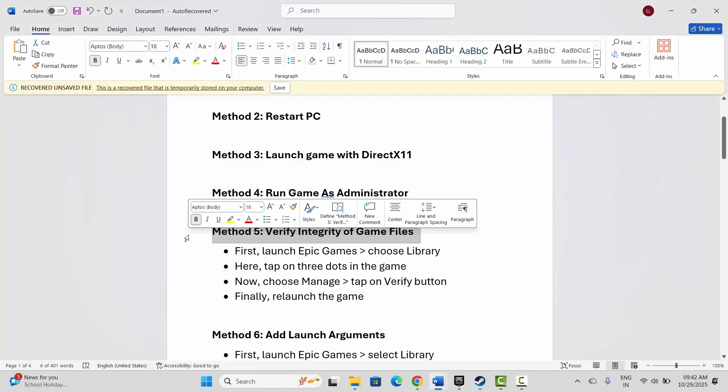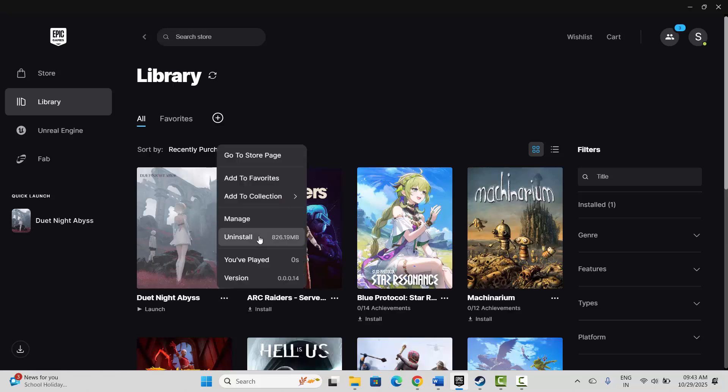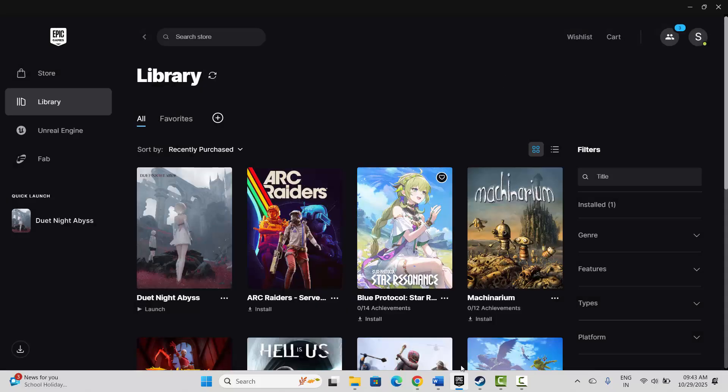Next is to verify integrity of game files. Go to Epic Games, under the Library section select your game, click on the three-dot icon, click on Manage, and here you can see 'Verify integrity of game files'. Click on the Verify option and this will verify the game files. After that, check if the problem is fixed.